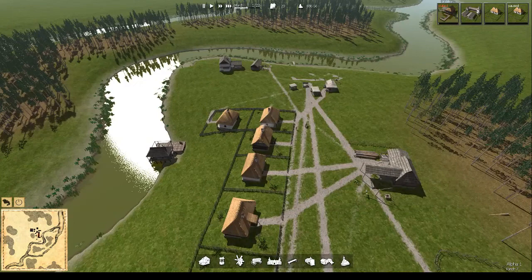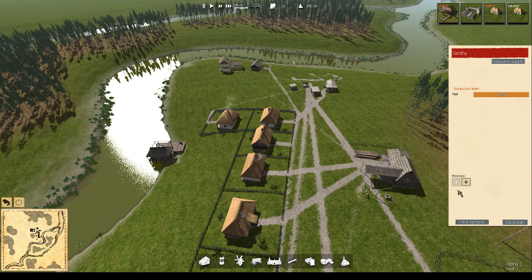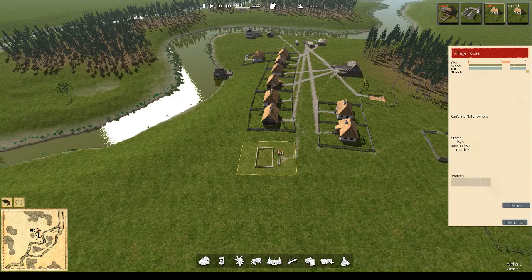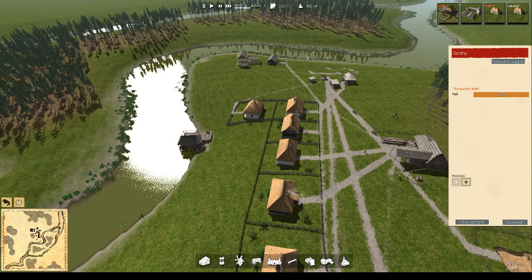We've finished our smithy, so let's hire a smith. It probably goes without saying they only allow male workers. The smithy will make the nails, and the nails will then unblock the fishing dock from being stalled. We've also got a village house that's stalled because we can't find nails. Once we get the smithy going we should get someone straight away — probably they've been employed in the field, but as soon as they're off the field we'll be right.